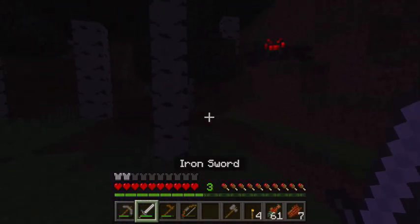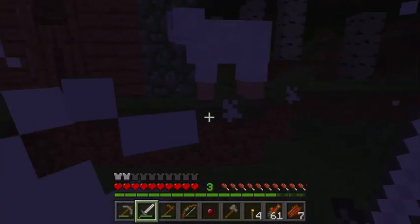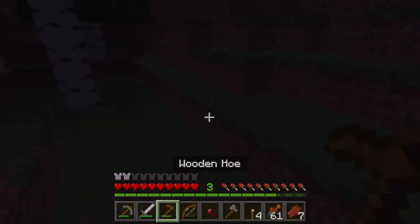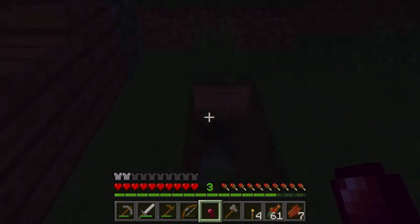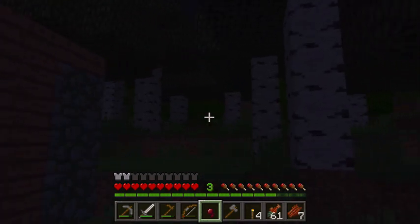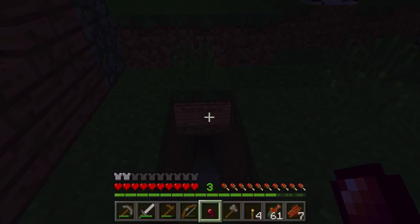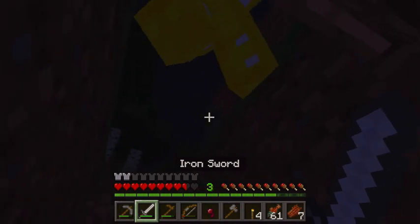Oh, spider. And yeah, Chris made his first mine. Holy crap — that sheep scared the hell out of me. You know, he made his first little mine and while he was in there, I took one of his signs from his chest. He got all the jungle wood from — there's a jungle right there, it's kind of hard to see — jungle right there. And yeah, I put that there. I thought it was funny. Oh, he certainly got a kick out of it.